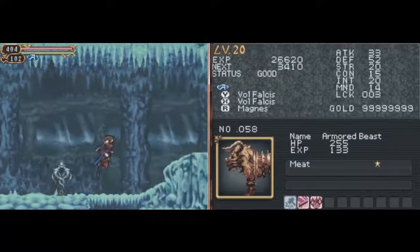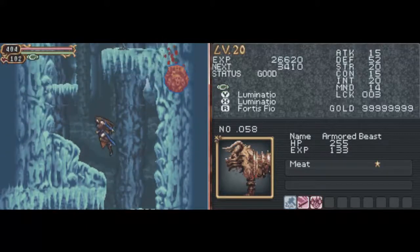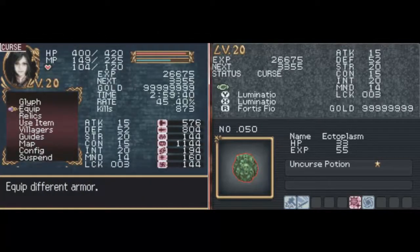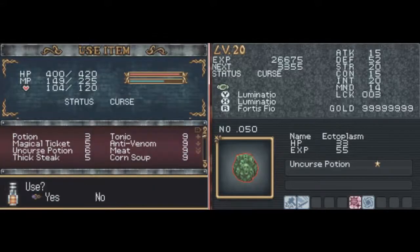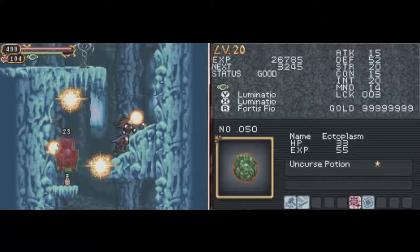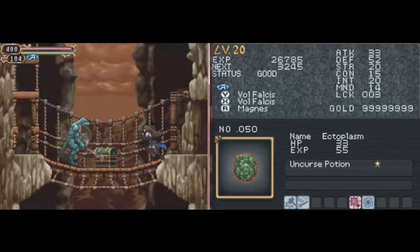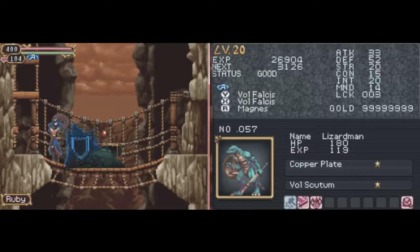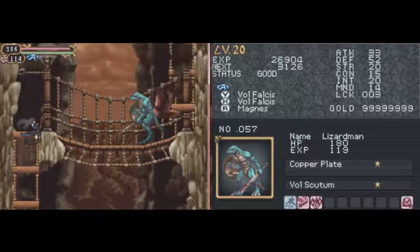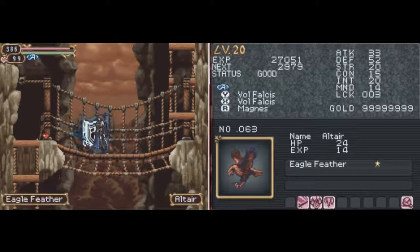There ya go — and he still gets an attack in. Meat! Yummy, yummy meat! Anything in here? Just ectoplasms. Get our Illuminato. Onyx! We need diamond, and diamond's in the rare chest. Let me take a look at the map. Oh, there's a potion. Now you're dead. Let's take a look — red chest! What's in here? New enemy! I think we need the Eagle's Feather! Altair — there! Gotcha, Eagle's Feather! We'll complete George's quest!